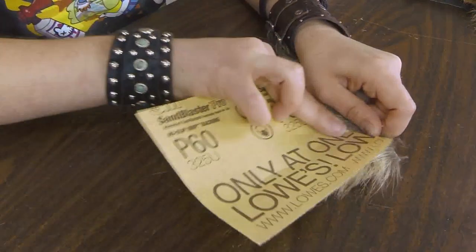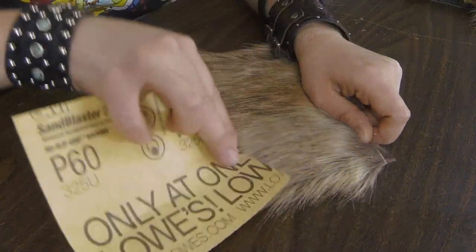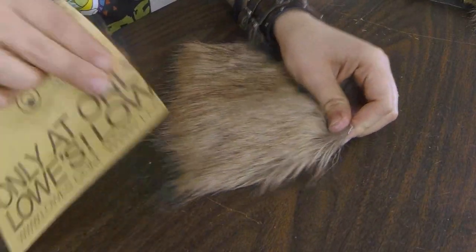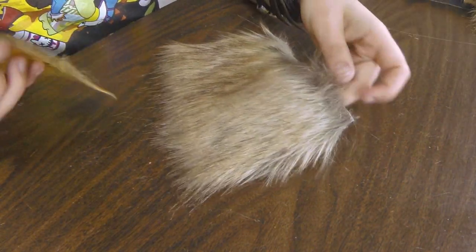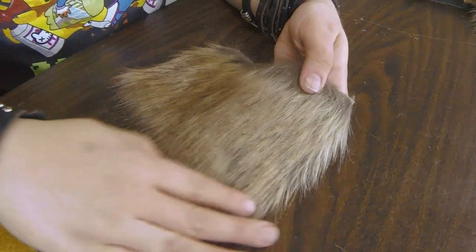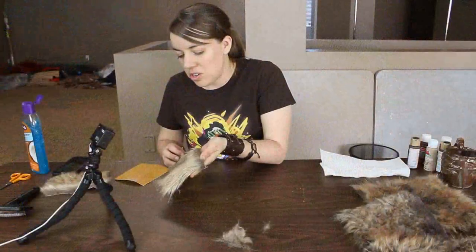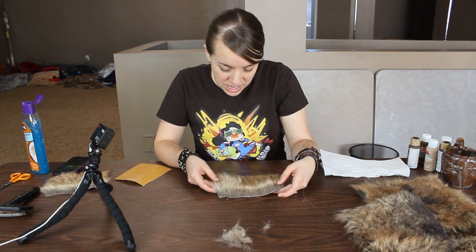When I was doing my Project Greymane, he was a king so I was afraid to try weathering any part of him — I figured kings don't need weathering, they're nice and perfect. But I ended up not doing any weathering, which was a disservice. Everything to make it look real has a little bit of a weathered effect. So maybe sandpaper is some nice subtle weathering you could do to just physically distress the fur. It's very subtle, but I kind of like it.